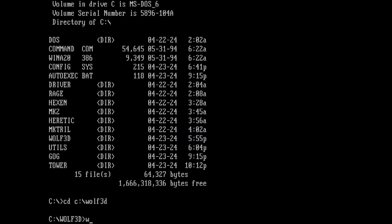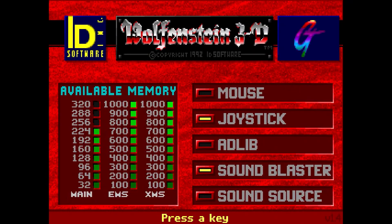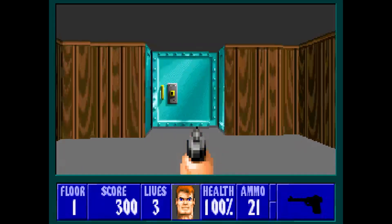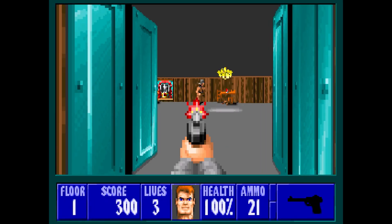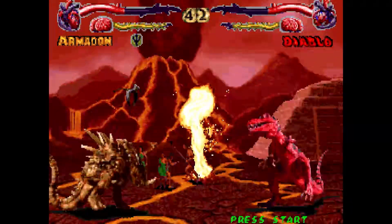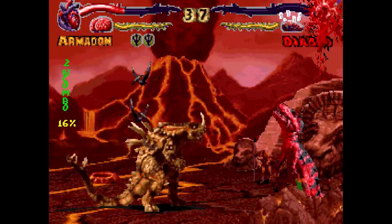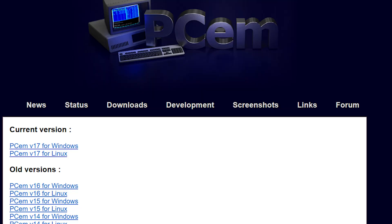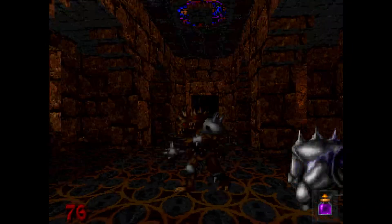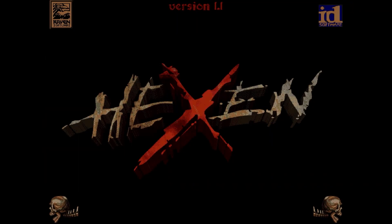I've also been dabbling with Microsoft DOS and Windows 95, to results that are much less spectacular. DOS for the most part works okay, but Windows 95 is just not worth it. The Mr. FPGA AO486 core is closer to traditional emulation than, say, a reverse engineering project. For now, it's better to stick with PCEM or 86Box and Windows for that kind of thing. I will say though, the loading screen for Hexen on MS-DOS is so good.